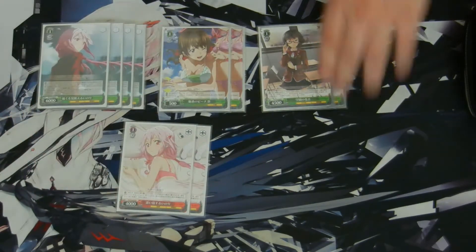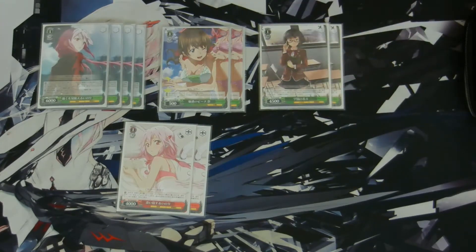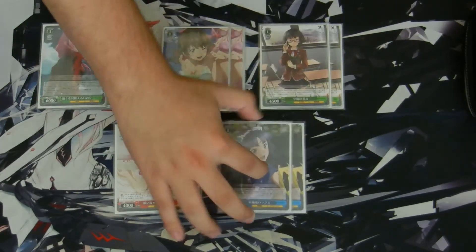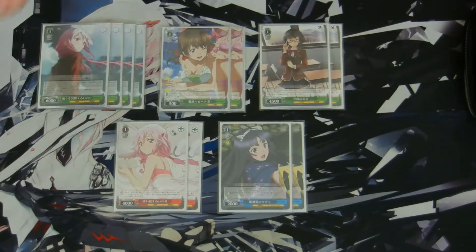Next, two of these 1/0 Tsugumis at 4k power. On play, you can discard a card to salvage a Funeral Parlor character. And lastly, two of these 1/0 Tsugumis at 2k power — she's a 1k backup, but if you have two or more Funeral Parlor characters on the stage, you can give another one of your characters 1k. So essentially a costless 2k backup, which is really good. That's 12 level 1s.